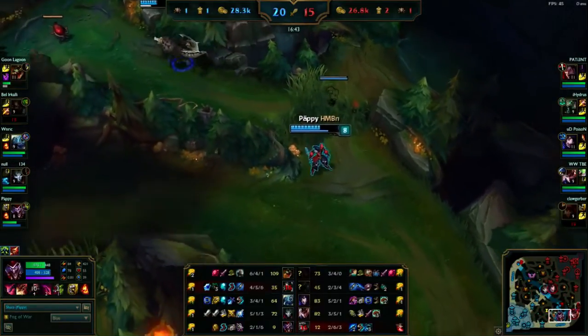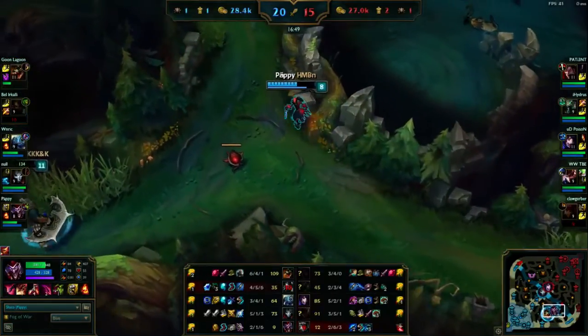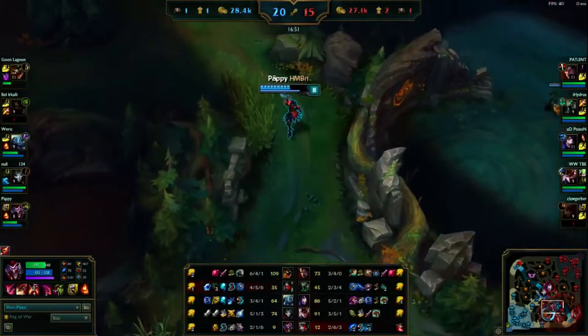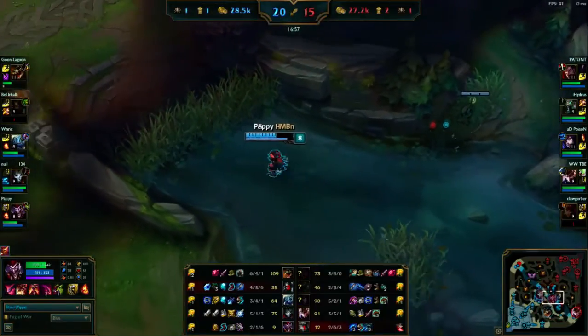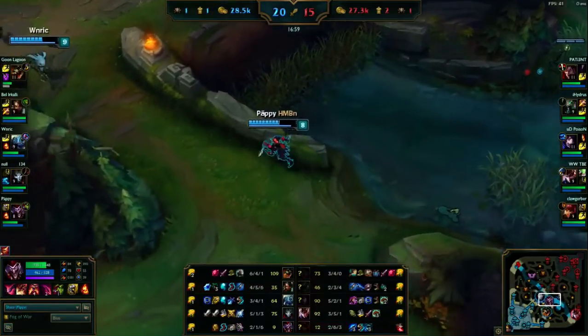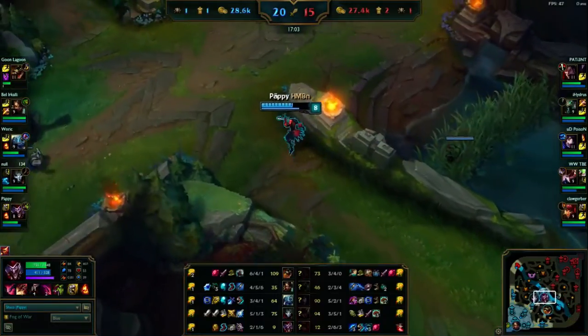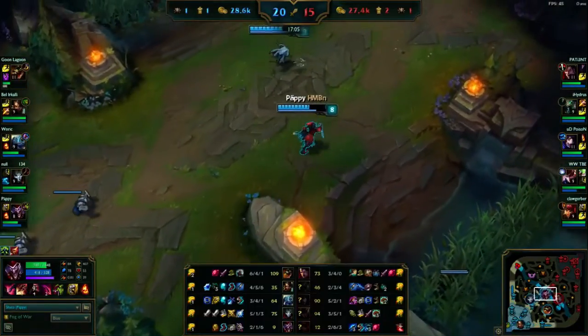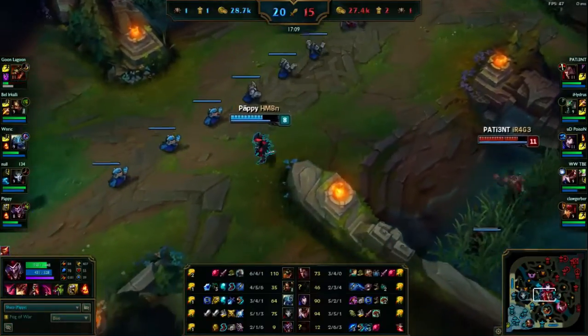Seeing Quinn there, you just drop a box wherever you are. The cooldown is low enough that you can lay boxes here and there to make sure nobody follows you around. But you really want to keep them on narrow paths - you don't want to put them in the middle of a big open field. You want to make sure people proc them.